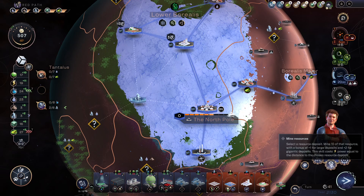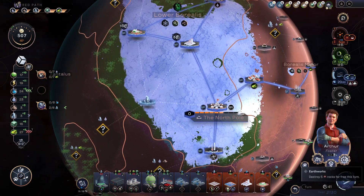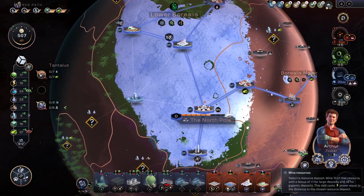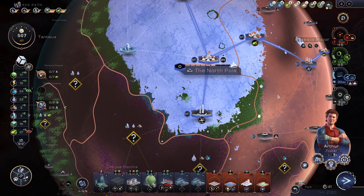If we need to explore with him, we could, but more importantly his ability to mine resources is really, really strong: select a resource deposit, mine 10 of that resource with a bonus of plus 1 for large deposits and plus 2 for gigantic deposits. And then he also has earthworks — he can remove 5 rocks for free this turn. This could easily be 15 energy if I need to remove a whole bunch of rocks, so I might use this one a couple of times.